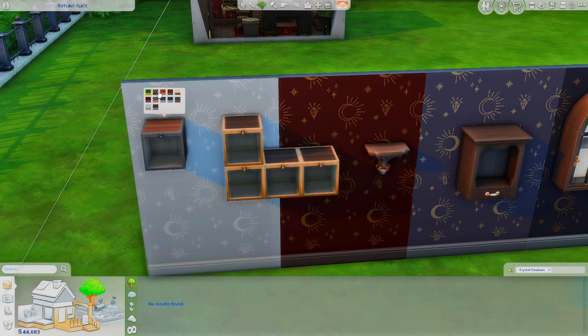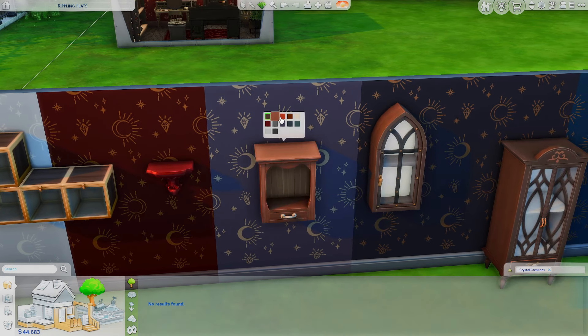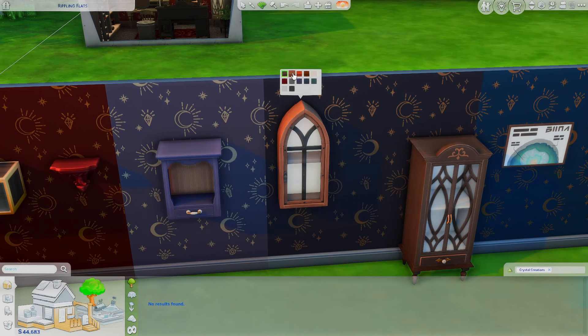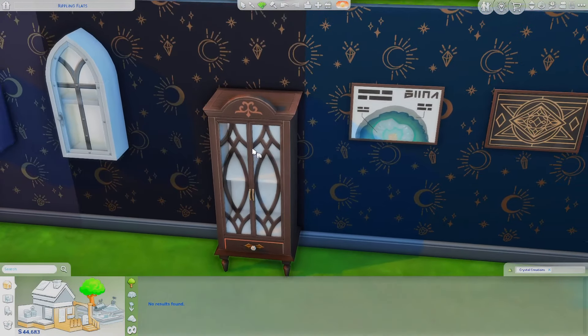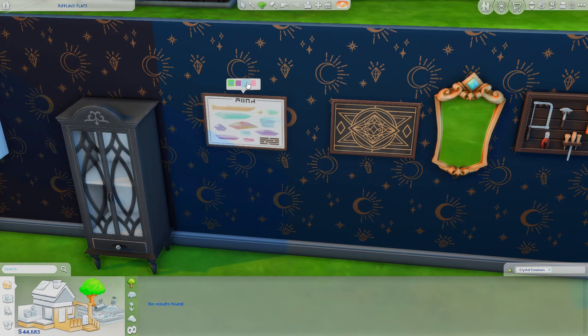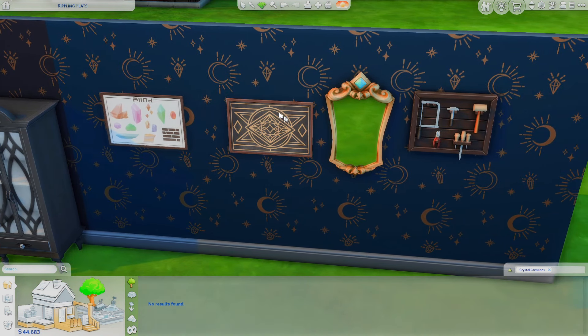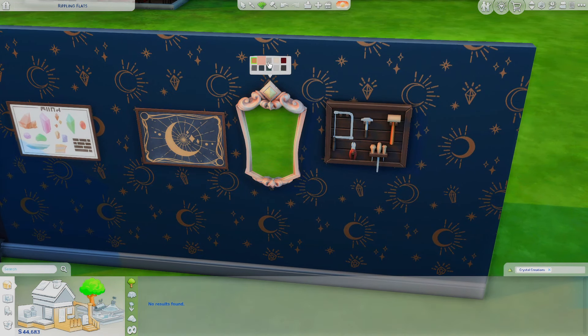As for the display pieces for our crystals — I'm excited to display my crystals. I want to have a Sim who has an entire crystal room. I'm really excited to explore that and have it be their full-blown business. You could sell jewelry, but you could also just sell crystals. I see people on TikTok all the time who sell crystals, and I love watching them pack the orders. Does anyone else like order packing TikTok videos? I love those. I love the swatches for all of this too.